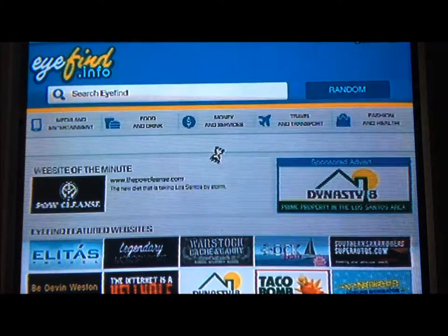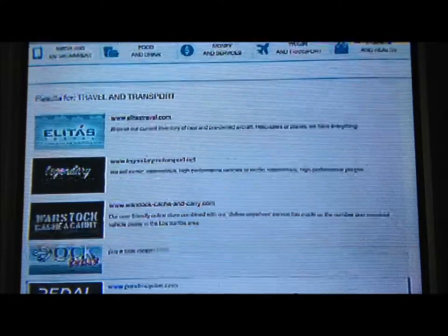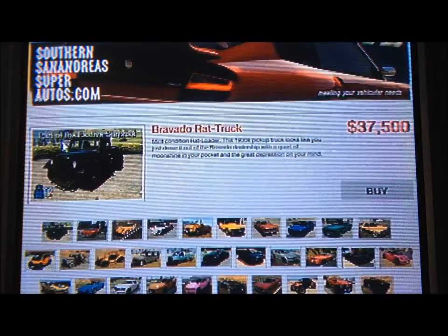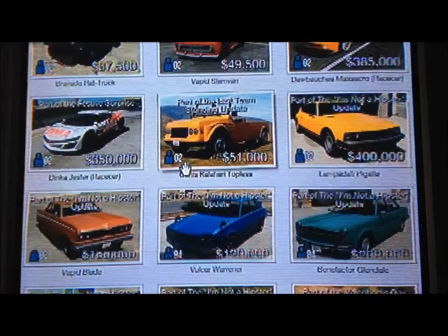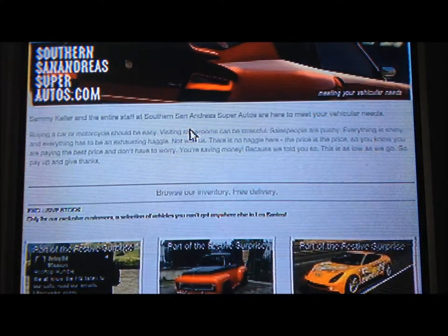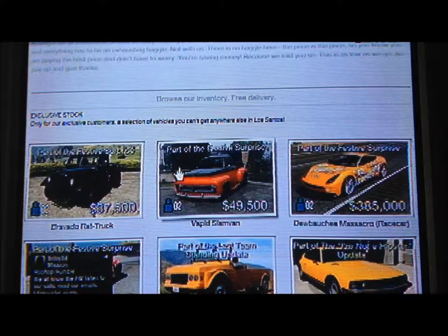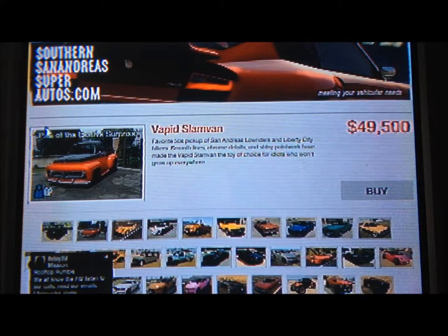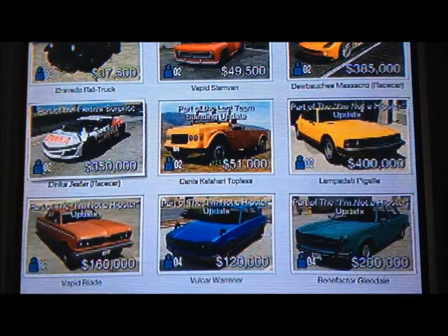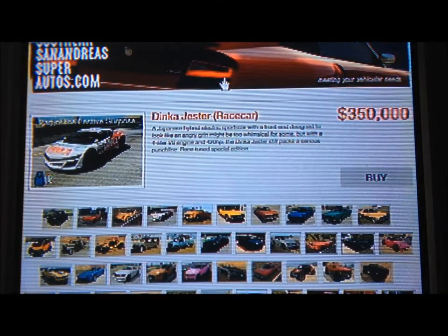Next I'll be showing you the cars. You go here, go to Travel Transport, go down to here — this is a level rat truck, it's close to a rat loader. And this is — I don't know what this is but it's a vehicle — this is like the Lamborghini, the Volca or something, which is a race car version. I think it's the Jester but a race car version. It's a lot of money.